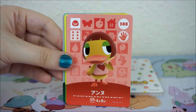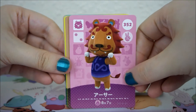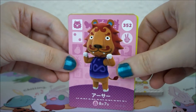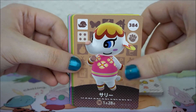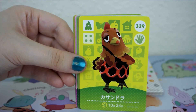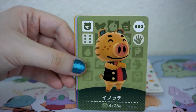Dotty. Miranda. Mott — his Japanese name is Arthur. Brufina. I'm dying with the names today.